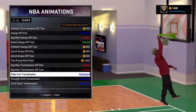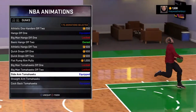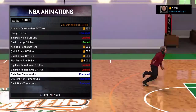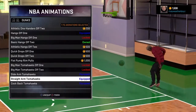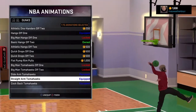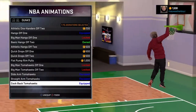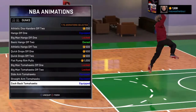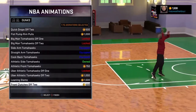Sidearm tomahawk - I like that because when you come down the court and somebody is on the left or right side of you, you can sidearm it. Straight-on tomahawk I like because I do it on a fast break and it's just a little fancy something to do. Top back tomahawk - I use these because you can post the right people.